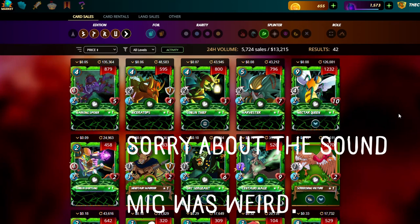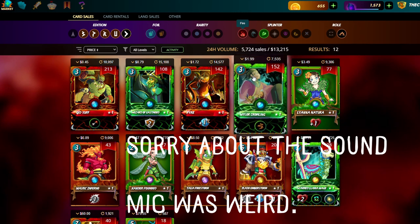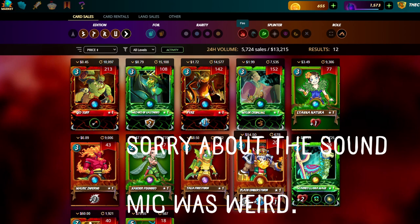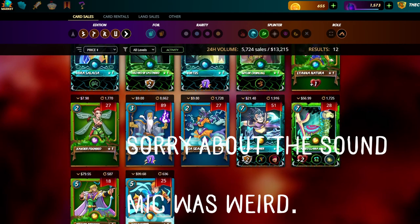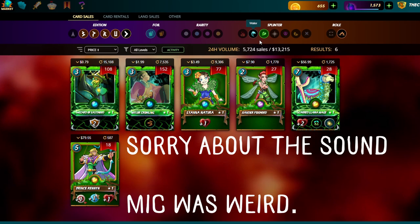Today we'll be covering Earth and its unique strategies and combos. The first thing we'll do is quickly speak about the summoners, how the developers intended them to be used, and how it plays out. For the first time in this series, fire was intended for melee damage and water for magic damage, but the Dice and Untamed sets changed how water and fire get played.